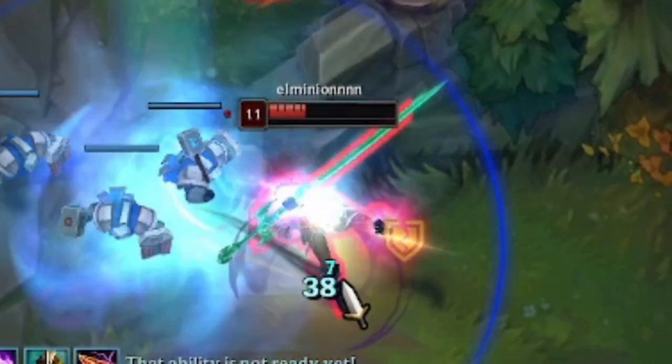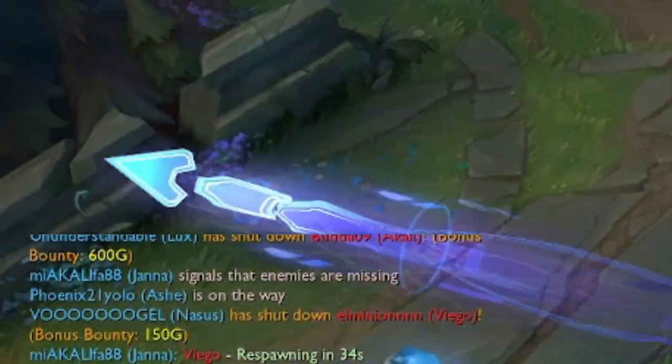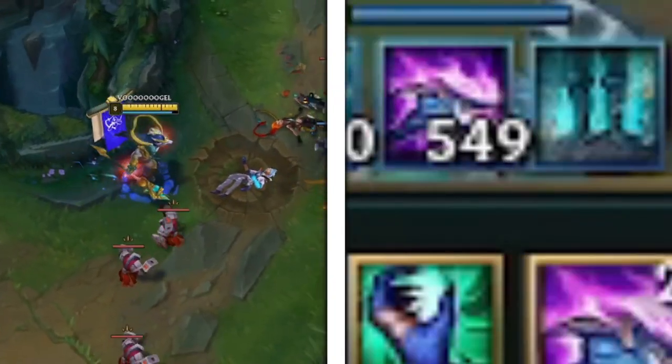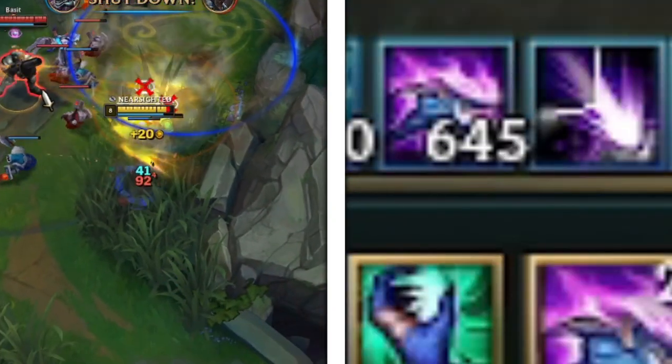So how does a gank with Nasus look like? Run, slow, and bonk them to death with the Q spell in order to collect 12 Q stacks. You are not only being effective during the early game by helping your teammates with ganks — at the same time you are scaling to infinity.